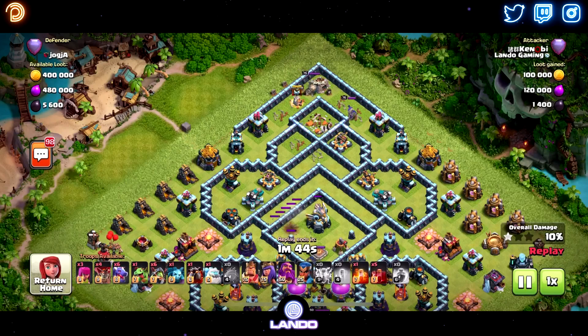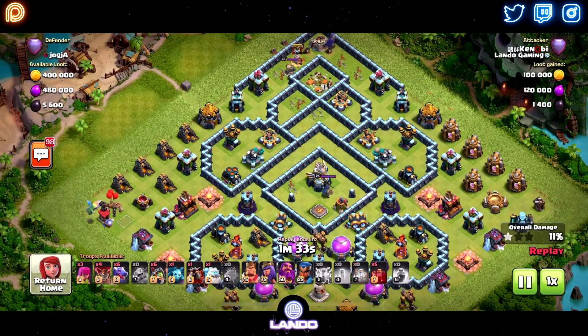Sometimes you don't always want to blimp the Town Hall. In Legend League, it really behooves you to because most of the traps are going to be down there and the CC is there. If you invis properly, you can kill the CC with the blimp, so it really makes it a lot easier on the heroes and Dragons. But you don't always need to do that - sometimes you find incredible value away from the Town Hall.